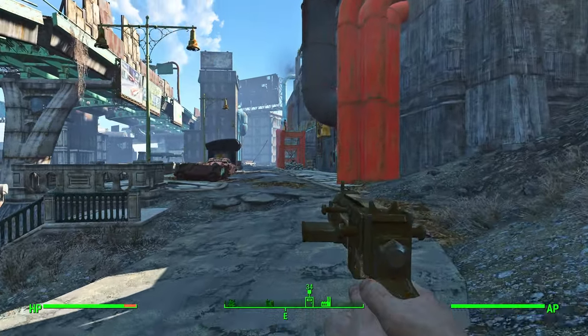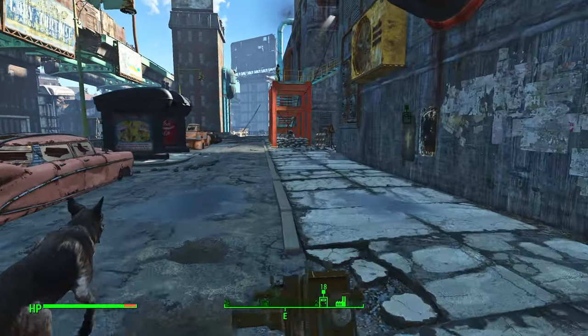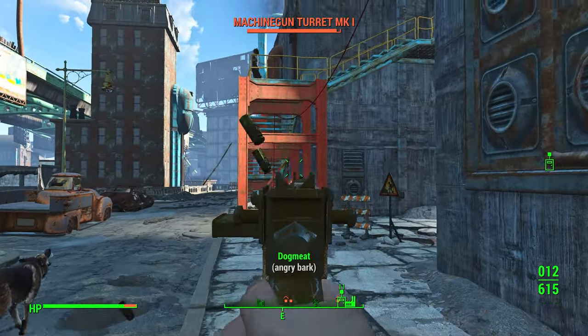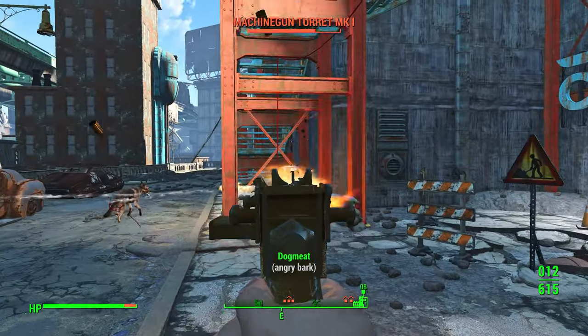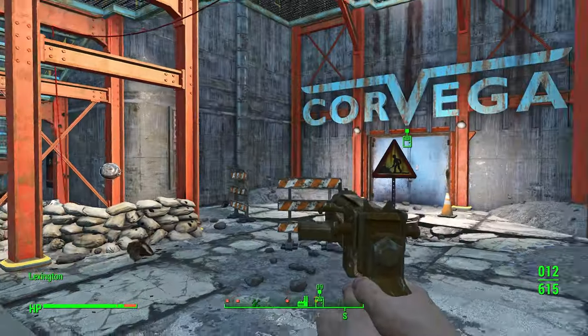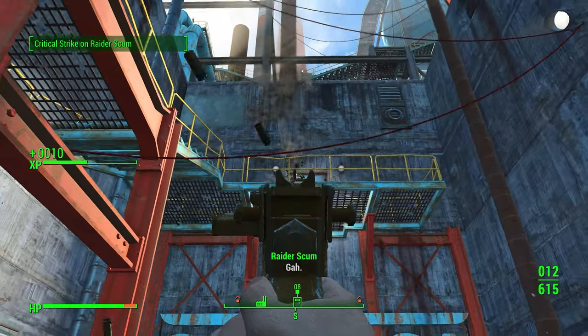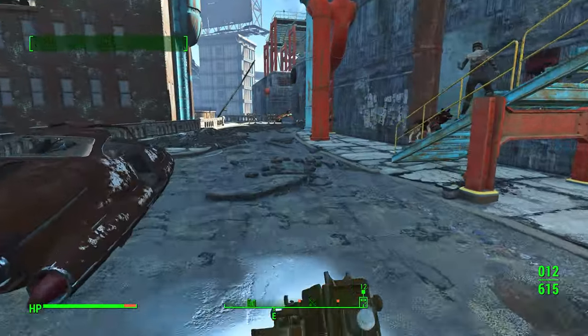Let's go ahead and see how it works. Whenever you get a crit, you should get a pop-up at the bottom left corner of the screen. I'm using a weak automatic gun on purpose because I'm trying to get a crit, so let's see if I can get one — 'Critical Strike!' You see, I got one, top left right there.